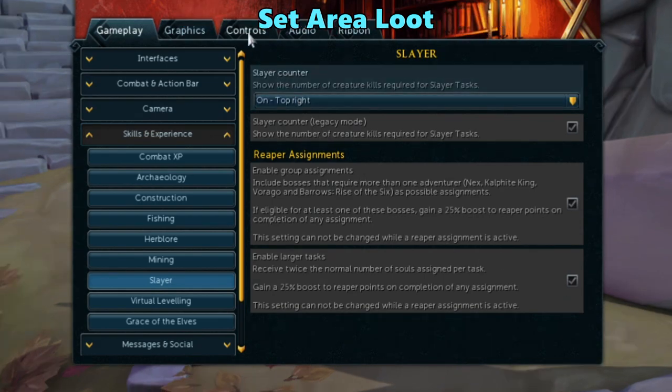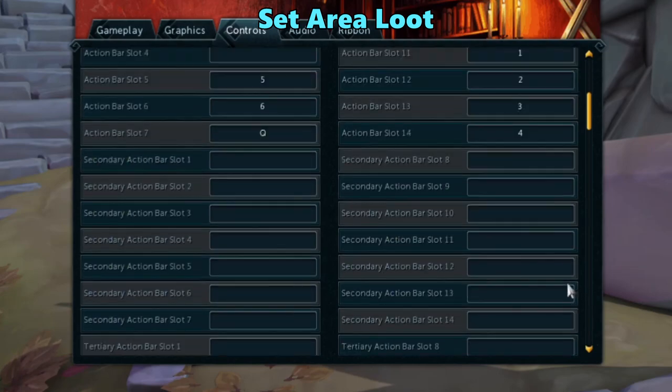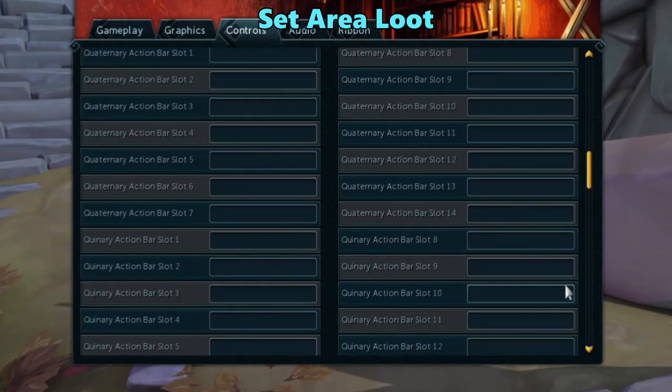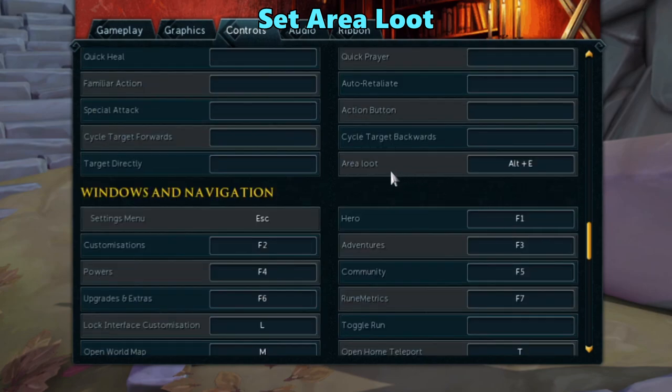If you go under controls in settings, you can see a lot of different key bindings you can change, but there's one in particular I recommend setting. Look for area loot and set that to whatever key you want. By doing this, you can hit the key and it will bring up all lootable items in your vicinity, instead of just clicking on the item. It really makes looting a lot easier, especially if you're fighting a lot of monsters during slayer tasks.